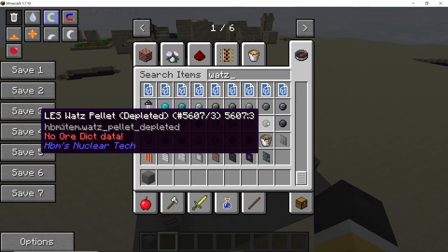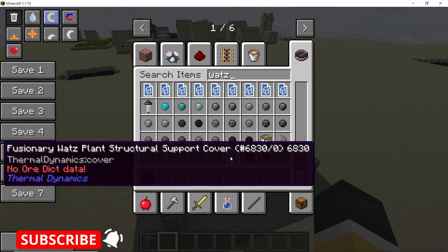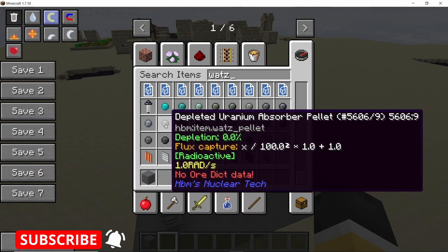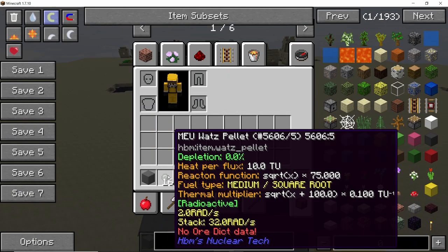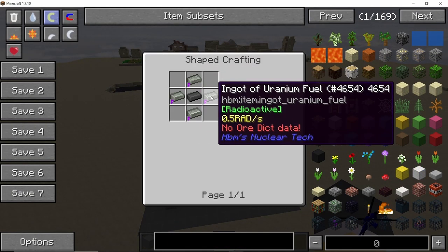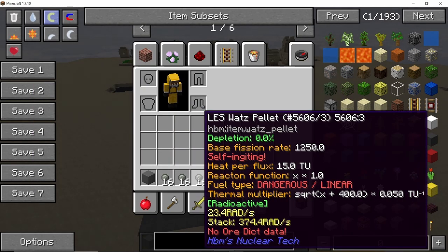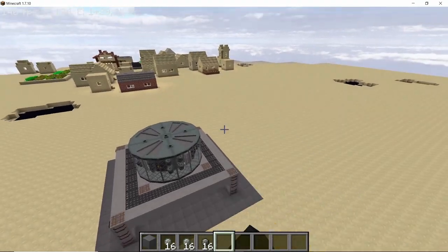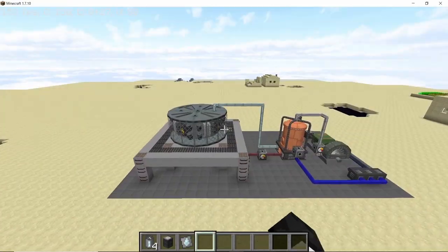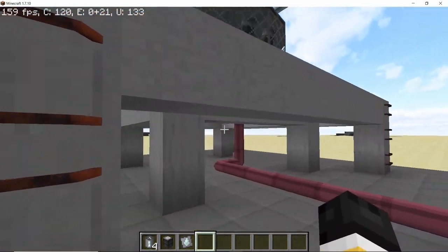If we take a look at the fuel pellets for this reactor you will see that there are many different types, and there are also lead and boron pellets. This reactor will function like an RBMK reactor. In order to make a simple MEU pellet you will need four blocks of uranium fuel and a single block of graphite, and in a similar way all the other fuel pellets are made. The fuel pellets are expensive but they are worth it as they will last for a long time.